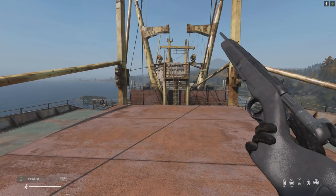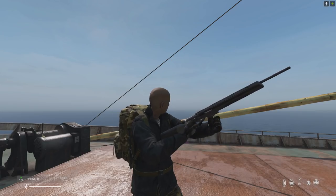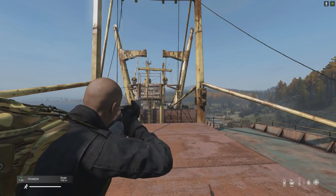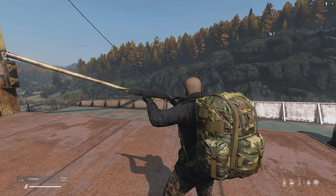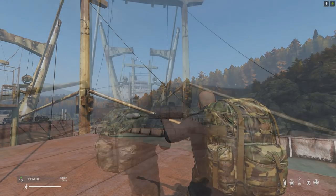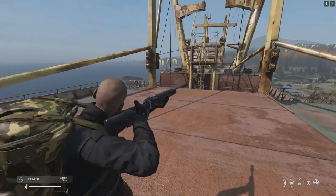Here are the reload animations and sounds of the Pioneer Rifle. Due to the Pioneer being bolt-action, its rate of fire is very slow, but due to it accepting a magazine, reloads are roughly 2 seconds faster than the Winchester or the Mosin.